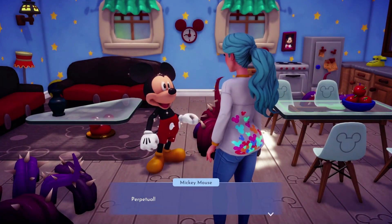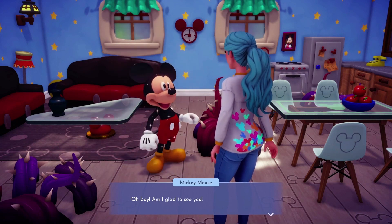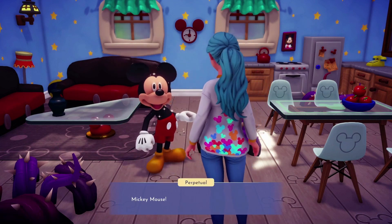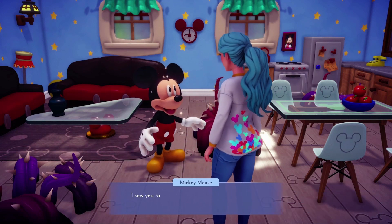We first encounter Mickey in his house surrounded by night thorns. He has something to give you but can't remember what it was because the night thorns have made him forget. This will start the first quest with Mickey.